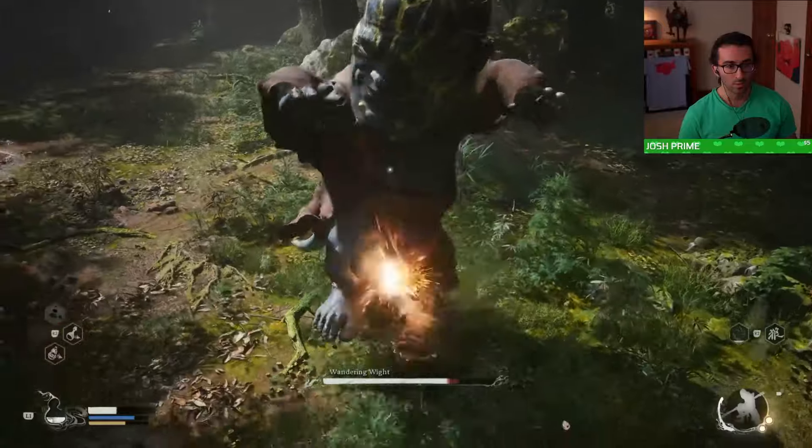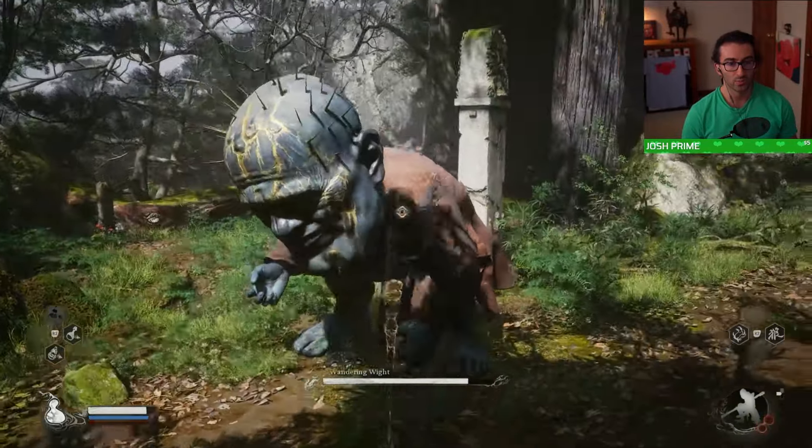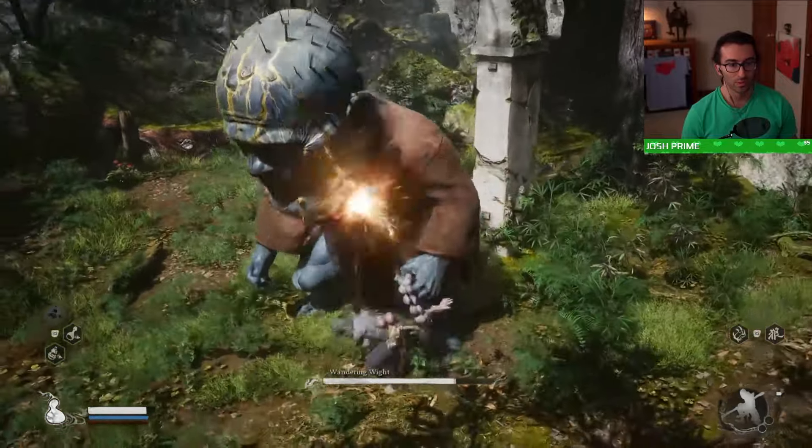If you want to play it safe, use Immobilize right away, then do light attacks until he unfreezes, then heavy attacks to make him fall. Once he stands up, run away and wait for Immobilize to return, then repeat.